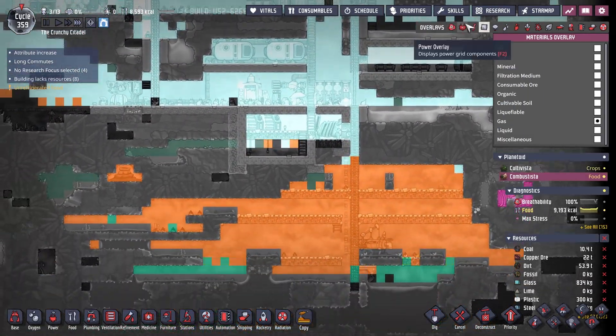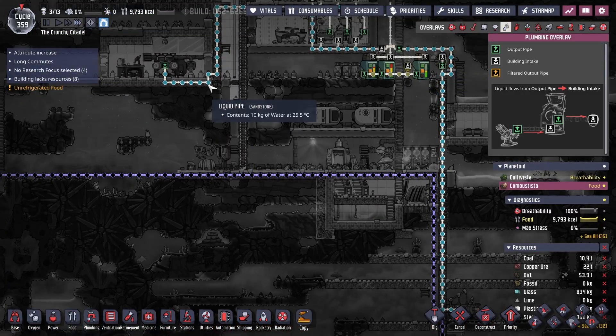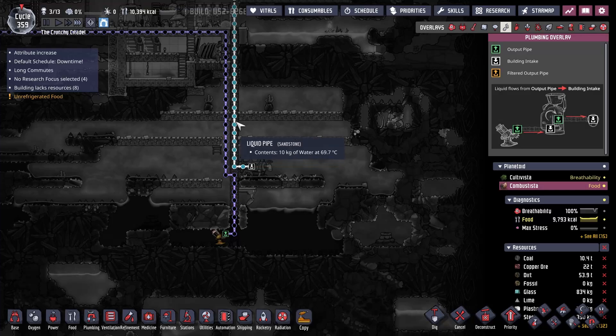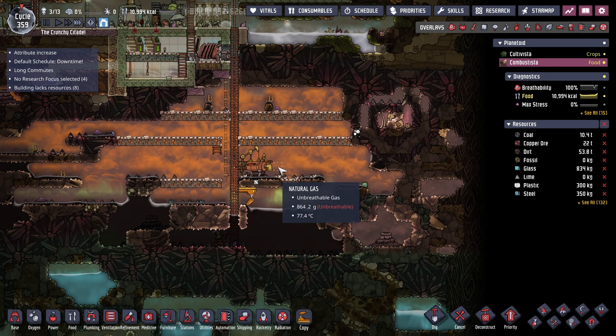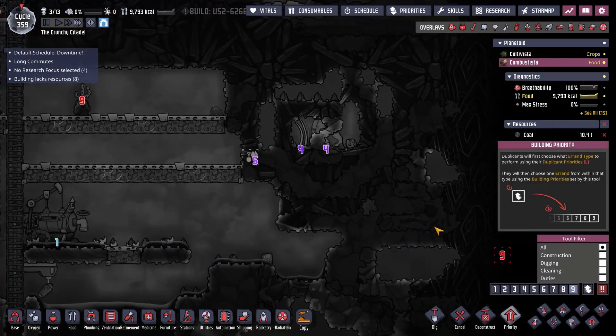There is no cooling on this base. The only cooling comes from this water that's coming in, and it's coming in at 25 now. It's also sitting at 75 down here — could evaporate soon if the right conditions are met. Let me put this on a 9 and see what happens.